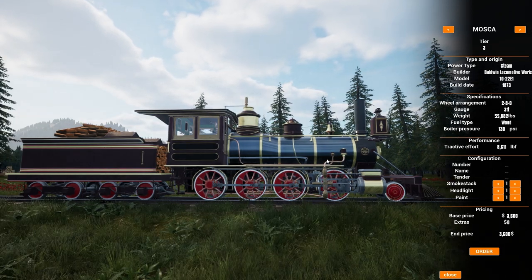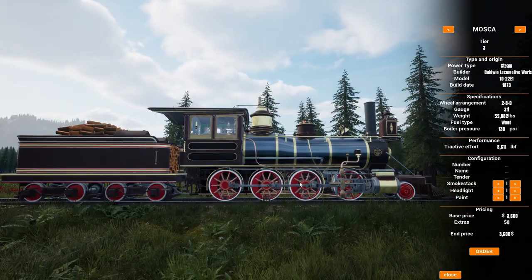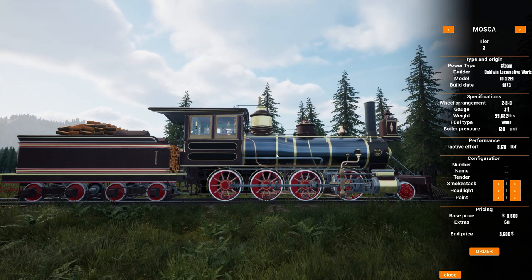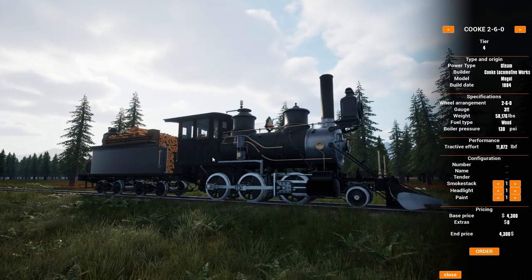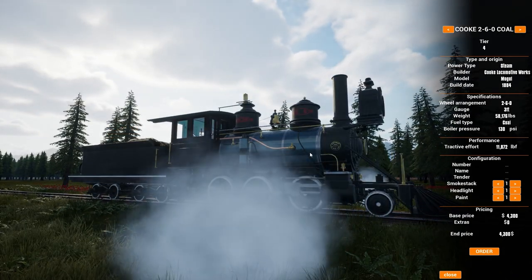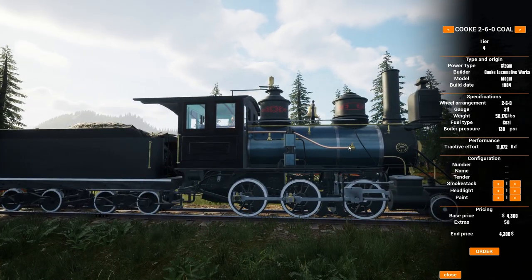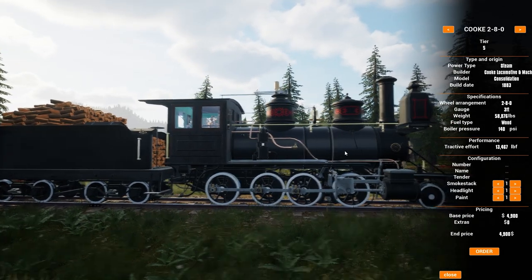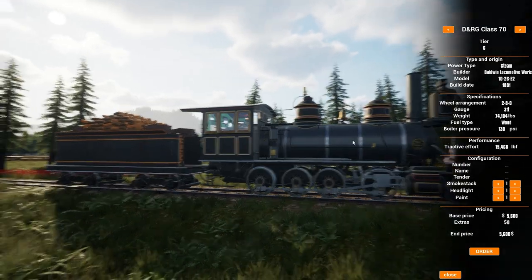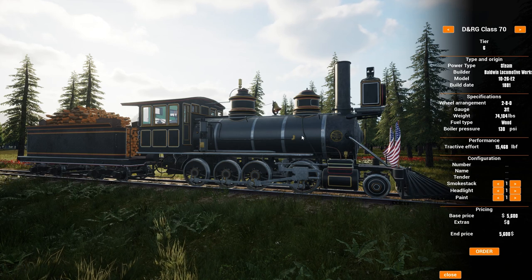The Mosca — hopefully pronounced right — is kind of like a passenger version, similar to the Eureka. That bell sounds a bit dingy. Then the Cook — that was a favorite from the last game. Interestingly, one version of the Cook burns coal instead of wood — they've enabled coal firing. There's also the Class 70, and it's a toss-up between the Cook and the Class 70 for favorite — honestly it's been so long it's hard to remember.